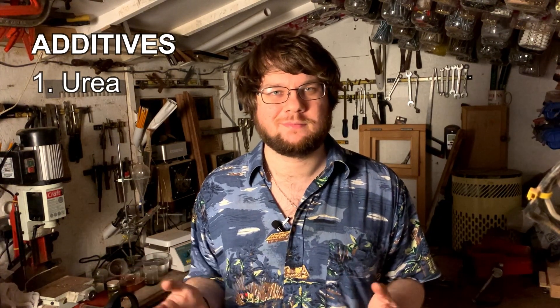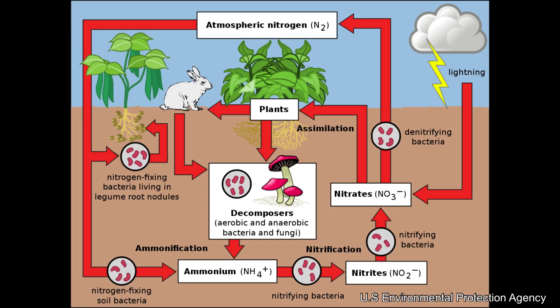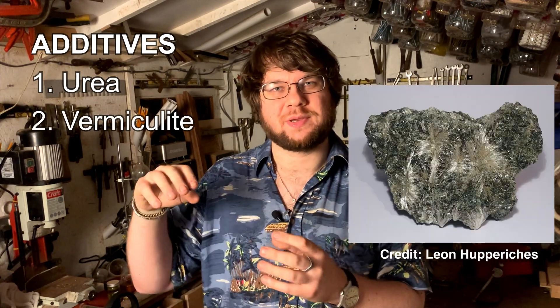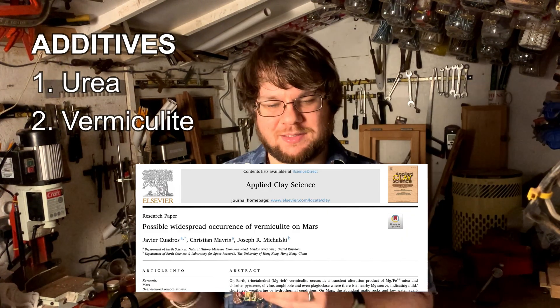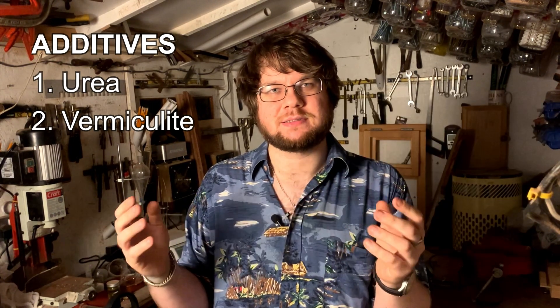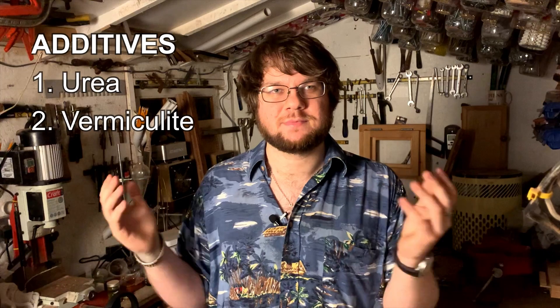To compensate for the lack of organics in our regolith, we're going to add two things. First, we're adding urea, which is the main component of urine after water — basically simulating astronaut pee. Urea is a nitrogen-containing compound that slowly breaks down into ammonia, which the plant's roots can absorb as a nitrogen source. And to reduce density and increase moisture retention, we're using a mineral called vermiculite, which has actually been identified on Mars. When heated it becomes light and porous and is used in gardens to break up dense soil to allow water and air through.